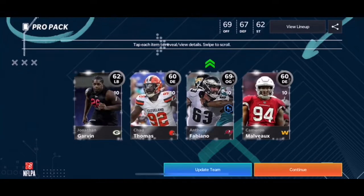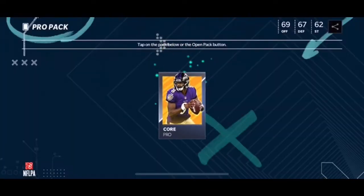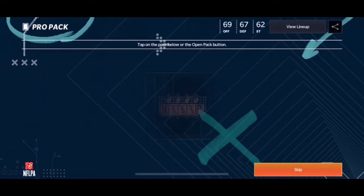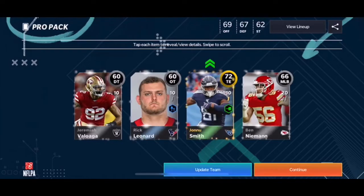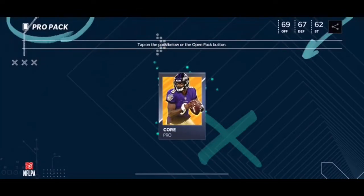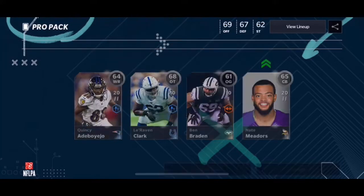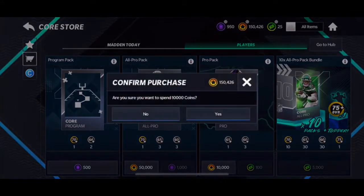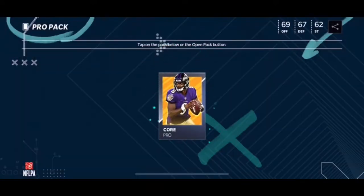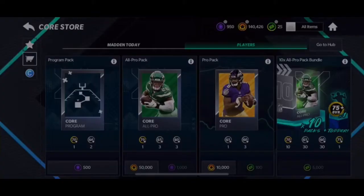I'm going through this quickly because I want to see if I can get something really good. There's a 69. I haven't gotten a 75 plus yet — come on, give me a 75 plus. Don't make this a bust of an opening. 65... I honestly might get one all pro pack because it is 50,000 coins.